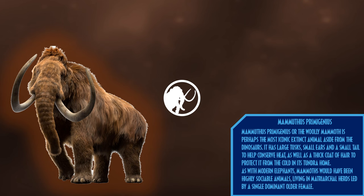Mammuthus primigenius, or the woolly mammoth, is perhaps the most iconic extinct animal aside from the dinosaurs. Its large tusks, small ears, and small tail helped conserve heat and protect it against attack, as well as a thick coat of hair to protect it from the cold in its tundra home. As with modern elephants, mammoths would have been highly sociable animals, living in matriarchal herds led by a single dominant older female.